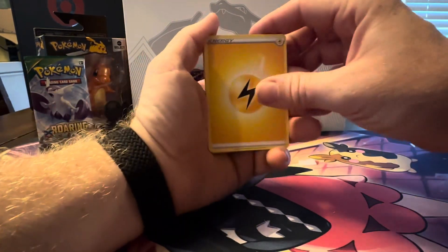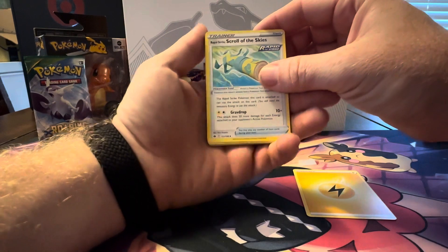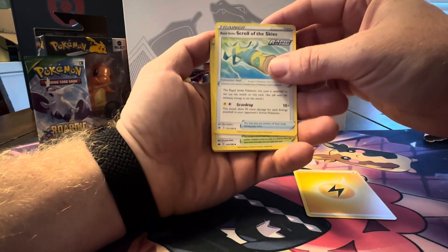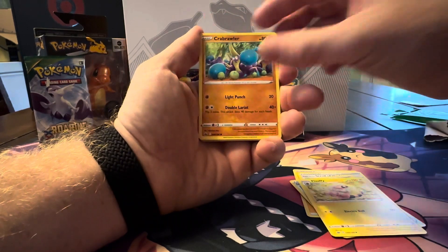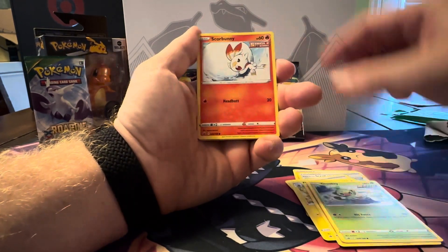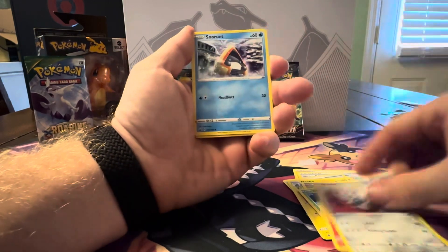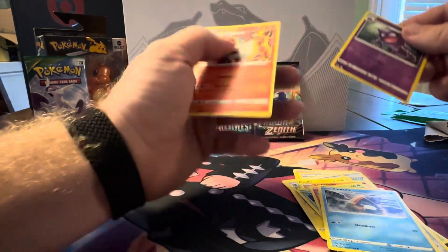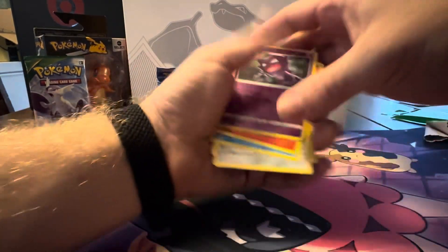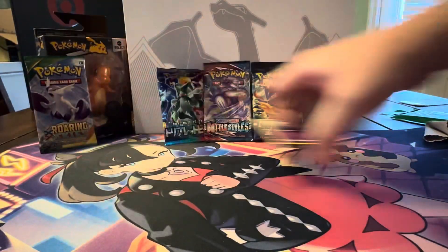Psychic. Got a Lightning. Rapid Strike, Scroll of the Skies, Dynatree Hill, Flaffy, Crab Brawler. Skumbar, Eberron, Storbron. Ooh, got that Reverse Holly. Haunter — Haunter's one of my favorites.